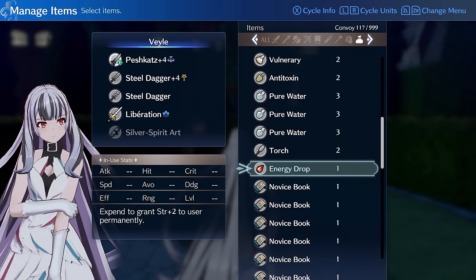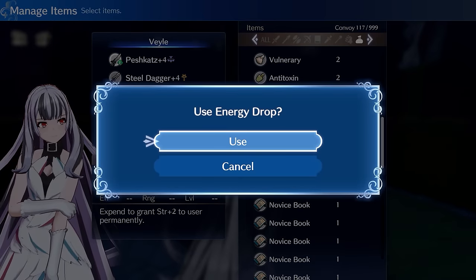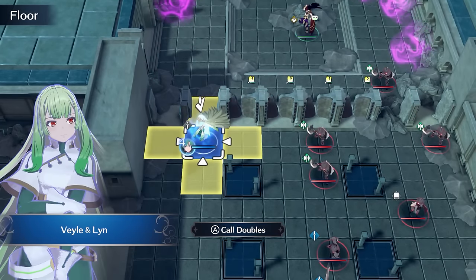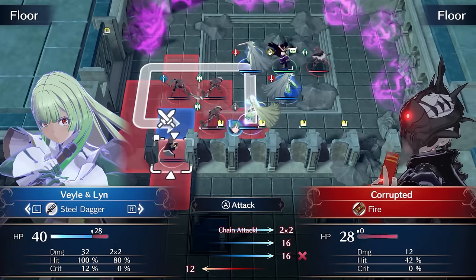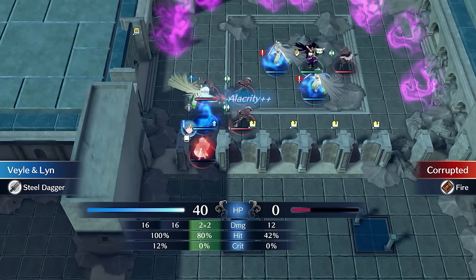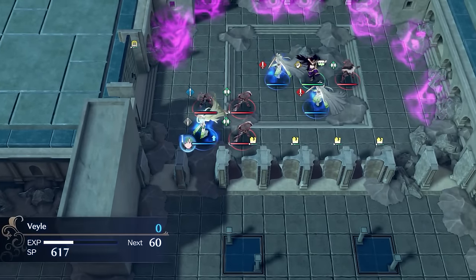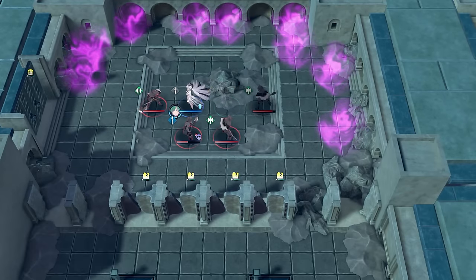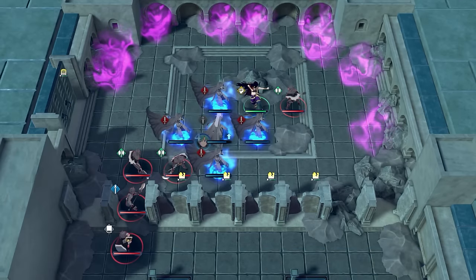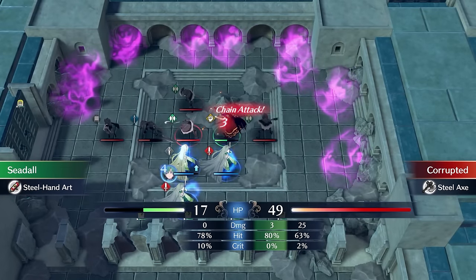In the Somniel I get lucky and obtain a stat booster. On chapter 15 we are forced to keep Seedal alive, which is actually a problem — the enemy units are starting to get strong enough that Veil cannot easily fight them without risk of dying. Also, because Seedal is bad, he will die on like turn 2 if we don't save him, and it's hard because we also have to manage the lower units — if they catch up to Seedal he just dies.